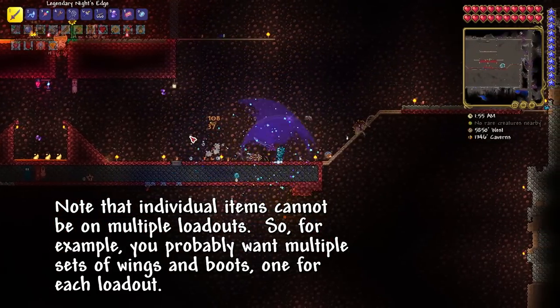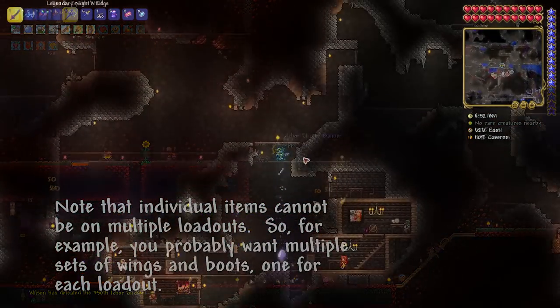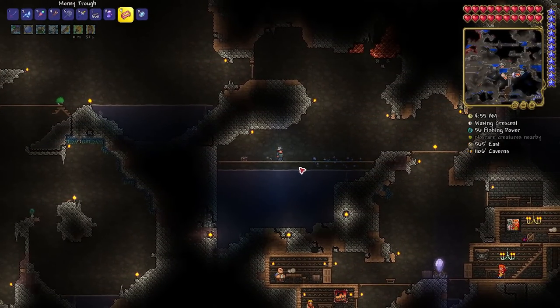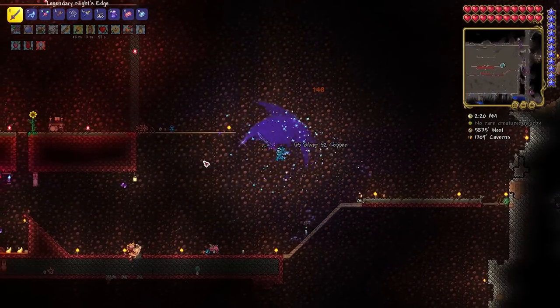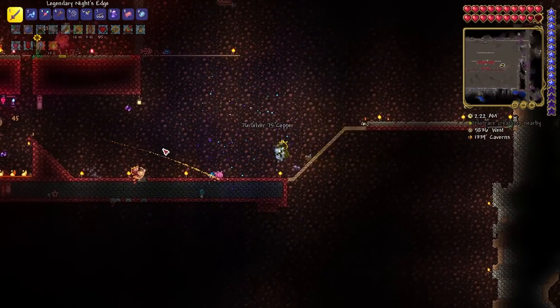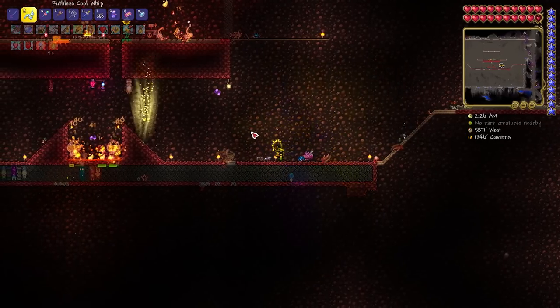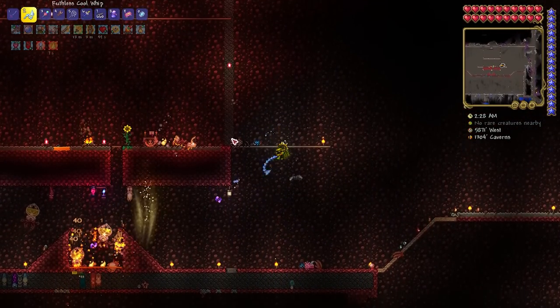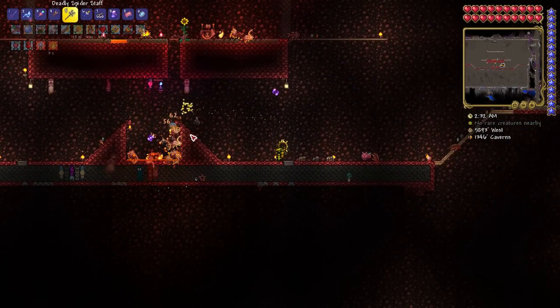Have two or three different class loadouts you like to switch between on the fly? Now you can. Or maybe keep a full set of fishing gear on one and a building or mining set on another for quick switches as the situation requires. Do note though that only items in your active loadout will be counted as equipped, so if you swap from a summoner set to melee, you'll lose the extra minion capacity and will have to recast them when you switch back to summoner.